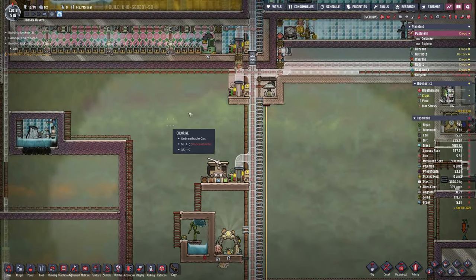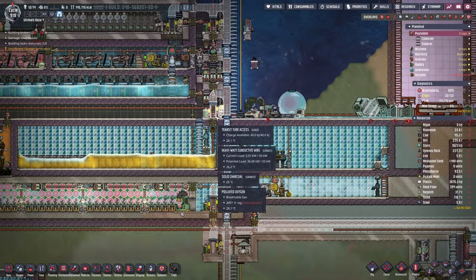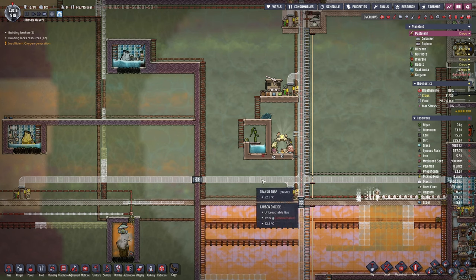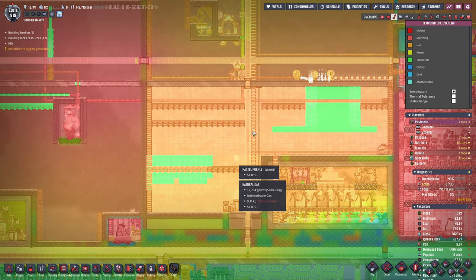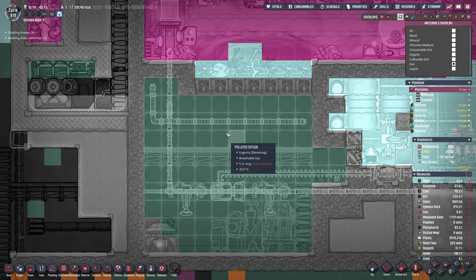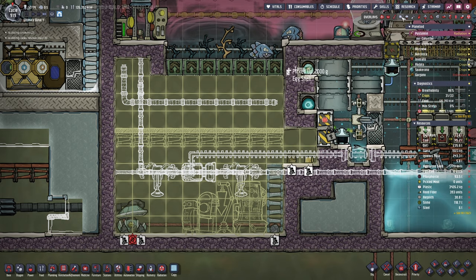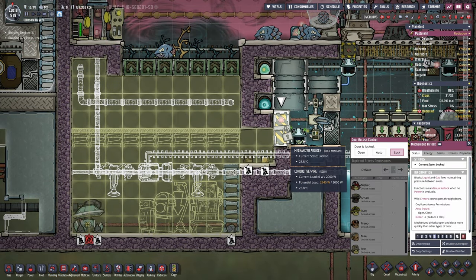The air is also constantly thinning thanks to the pump here and also the access to space, so all of the gases are slowly but surely getting away. This of course also means all the machinery outside isn't safe anymore as it's just gonna overheat with no gases nearby to cool them down. Now we're down to 5 micrograms — this is usually the place where we lose the gases. Okay, finally they are gone. We can open up this door — should we just open it? No, we should set it to auto.